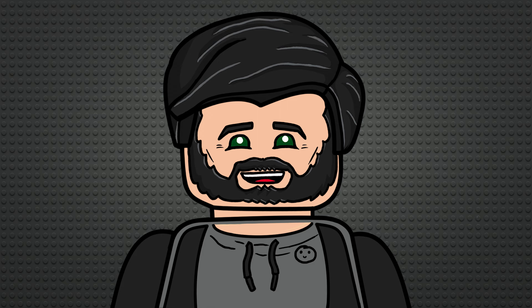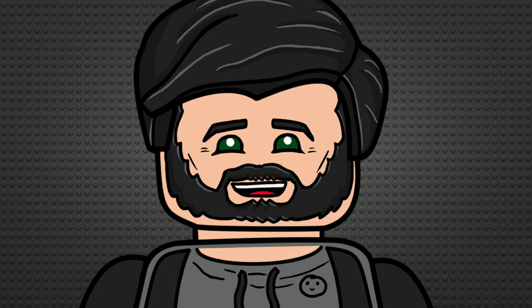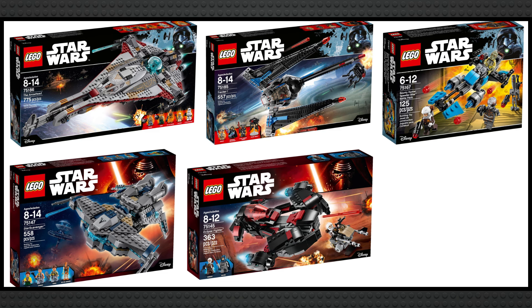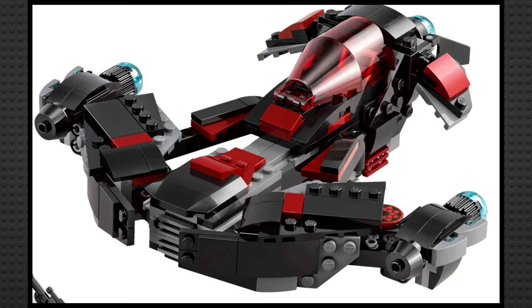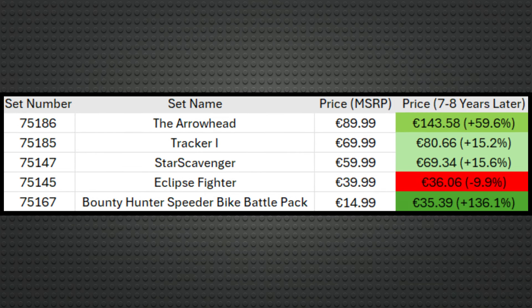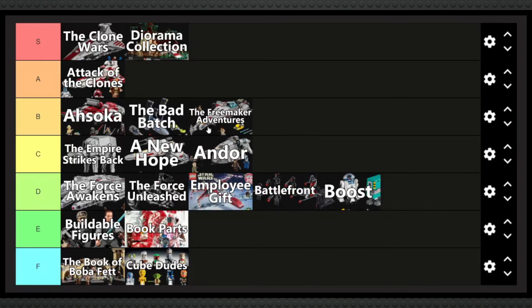Next is the Freemaker Adventures, and honestly, considering it's never talked about or even mentioned in passing, this is a great little sub-theme. It's based on a LEGO animated TV series that nobody really talks about, and it only has five sets, but similar to Ahsoka, they're all really good with extremely unique designs I've never seen in Star Wars before. Considering even the second-hand prices aren't crazily inflated despite being around eight years old, I think this is one of the most underrated sub-themes in LEGO Star Wars history. I'm thinking B tier for this, below the Bad Batch.